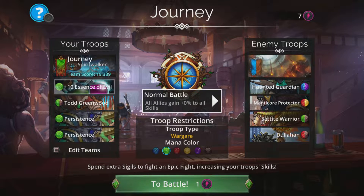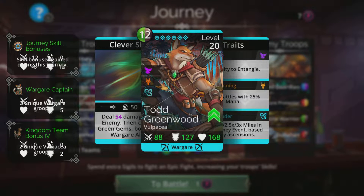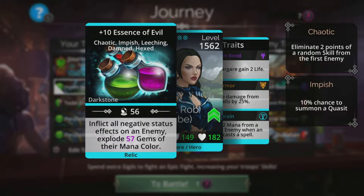The team we're going to use takes advantage of the new Spirit Walker class, and I'll show an alternative as well if you want to be even safer as a newer player. We're going to loop with Todd Greenwood because he deals damage to an enemy then creates three green gems boosted by Wargear allies. In the Spirit Walker class we'll have all Wargear allies, so we get the maximum amount of green from Todd.